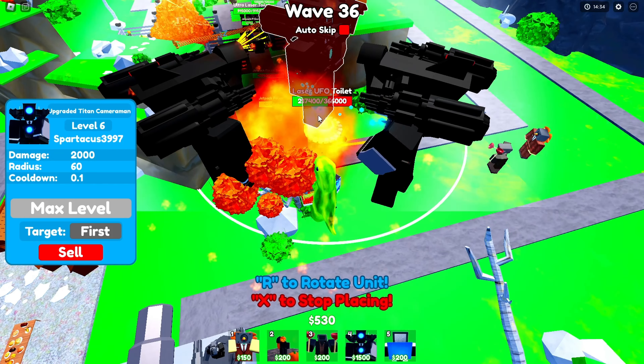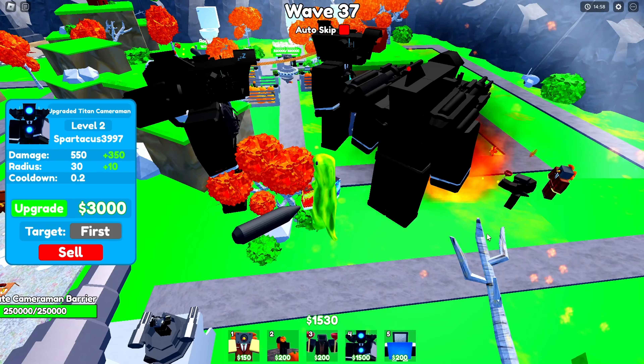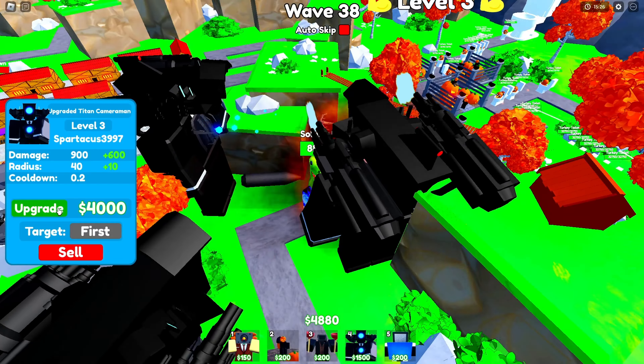I'm gonna place another one in this corner — just trying to get like 30 max UTCs before wave 50. I can upgrade this guy a bunch, I forgot about him — he's just been sleeping the whole time. Level four — look at these turkey toys, they're just free money because they only have about 30,000 health.